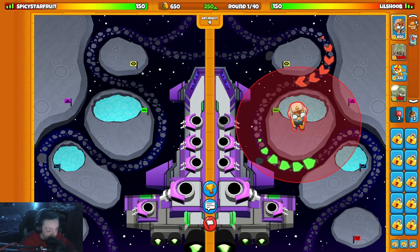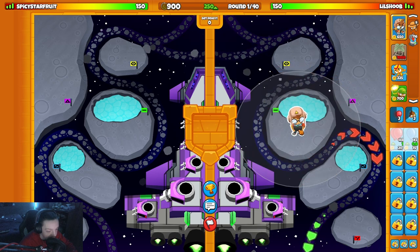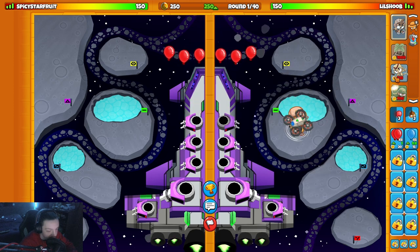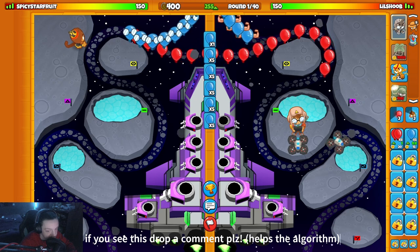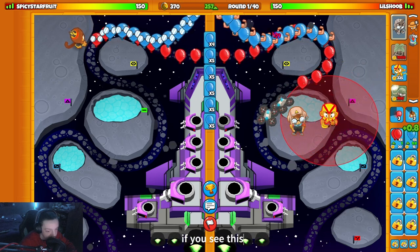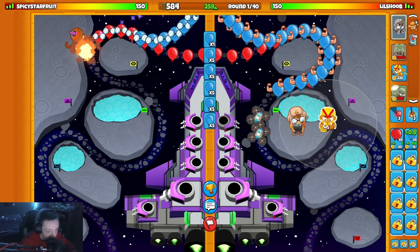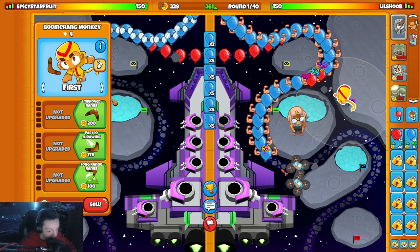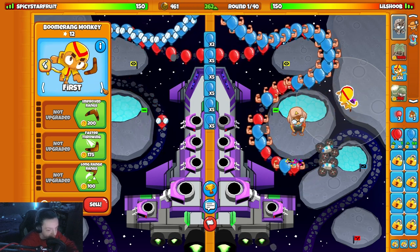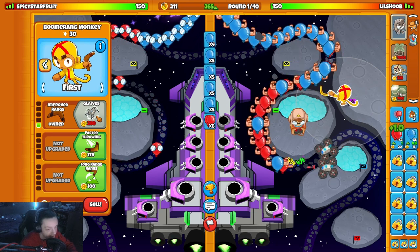Alright, we're gonna start with ET right here. Then I'm gonna think about where to put the boomerang. I'm not quite sure — maybe here? I'm gonna go with here. I'm gonna swap this hand, leave him on first. We'll upgrade him for a red balloon here in a minute.